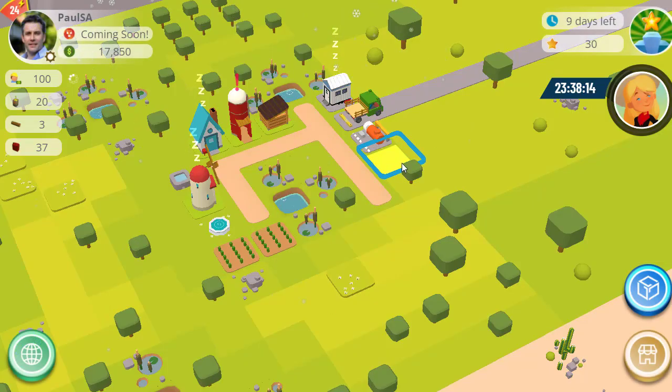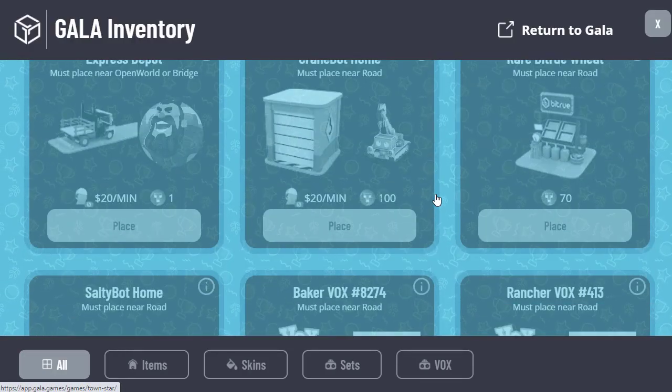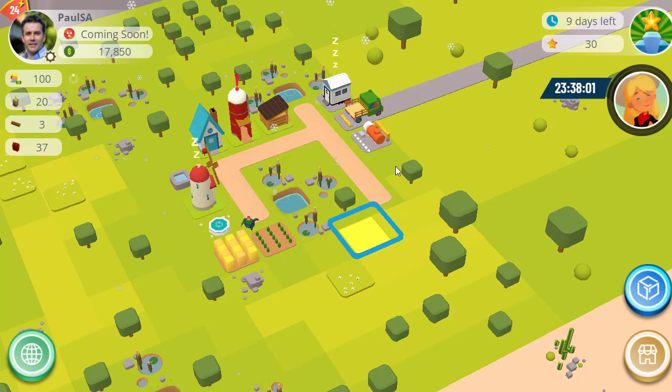Let me show you: if you select a square that's not on the edge and go to your Express Depot in your inventory, you can see it's grayed out — you can't place it there because it's the wrong place.